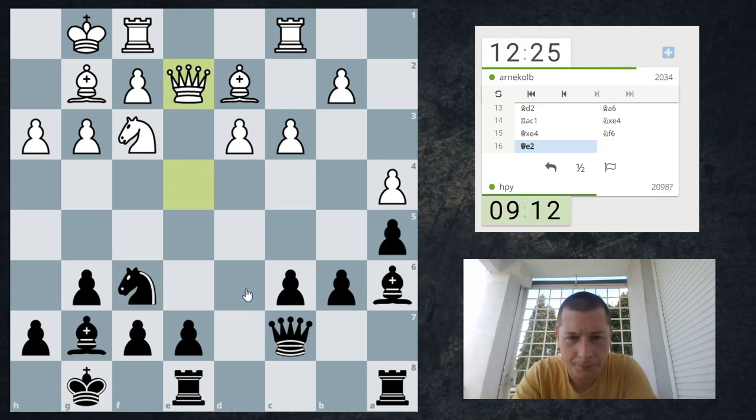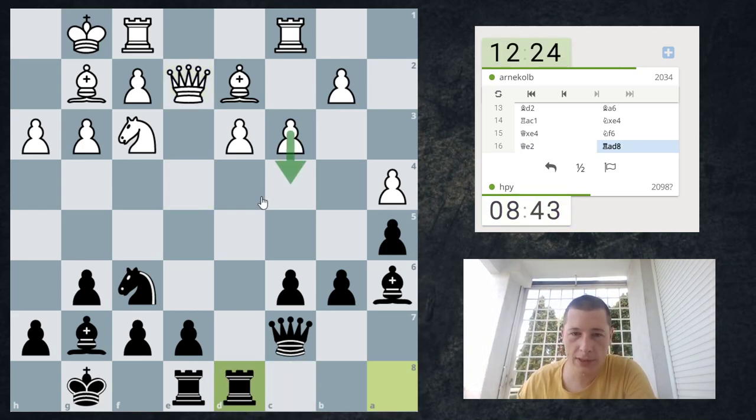Okay, here comes queen e2. Maybe I should start with knight e5, so that I can play c4. Actually, rook ad8, c4, knight d7 — preparing e5 and knight c5 and threatening to take on b2. I like that. That's a good plan. If he goes c4, I go knight d7, threatening e5, bishop b7, and knight c5 — attacking this and attacking this. I think my position is much better now — I have more active pieces. I have no weaknesses.